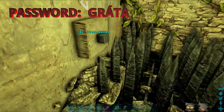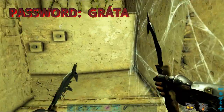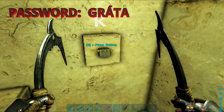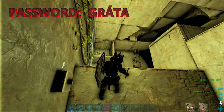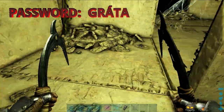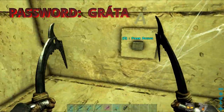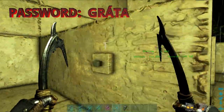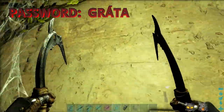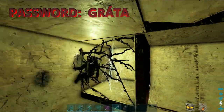So here we have to enter a password by pressing the buttons. The password is 'grata' — the first A has a little funky thing on top of it. I'm going to show you how to get to all of the letters. There is only the method with the climbing picks to do it because that corner is still glitched. Be very careful around that corner — if you touch it you will get stuck, and unless you have access to admin commands you won't be able to get out.